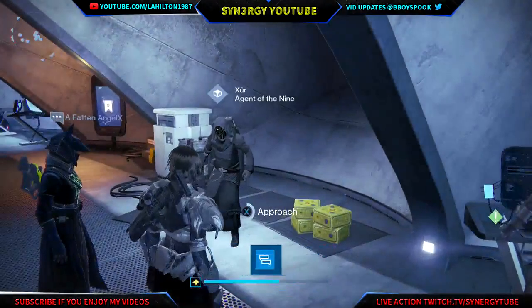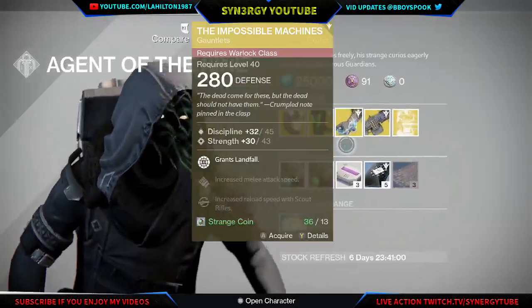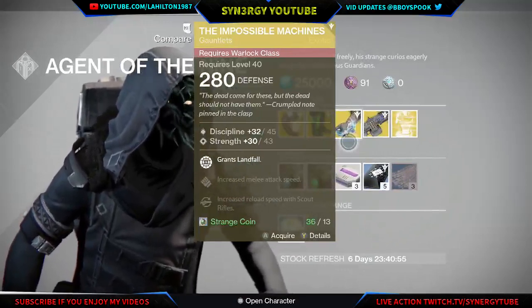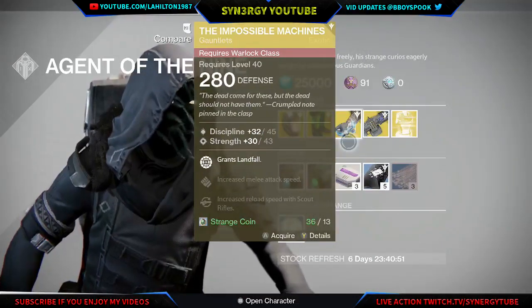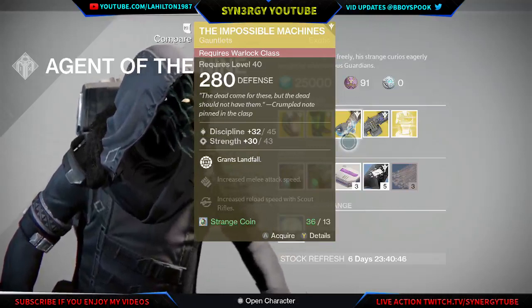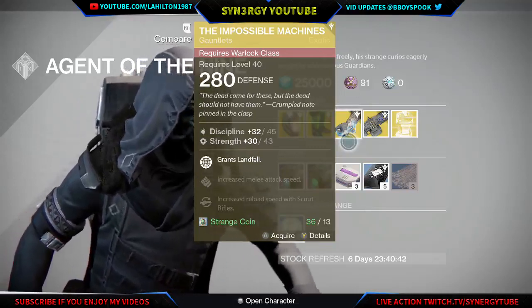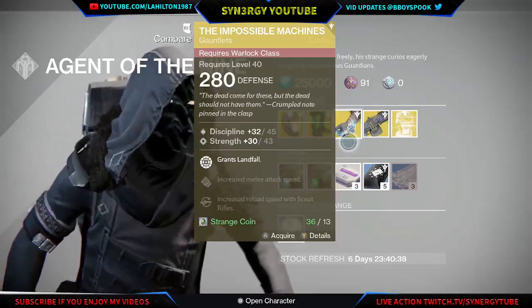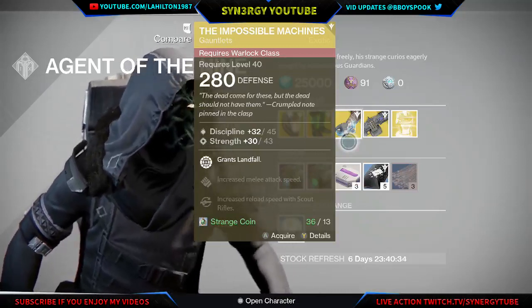Next up we have the Impossible Machines with Discipline and Strength - a nice little roll. Personally, if I was rocking the Stormcaller on the Warlock I'd actually go for Intellect and Strength rather than Discipline, just because the grenades aren't that effective to me. So I would probably re-roll that to an Intellect Strength build.